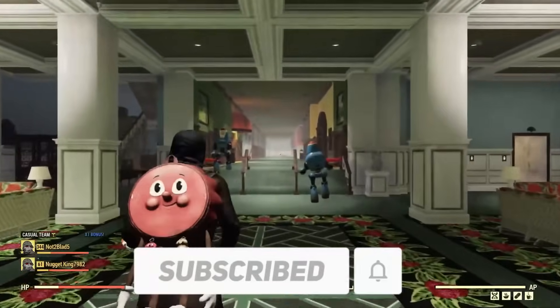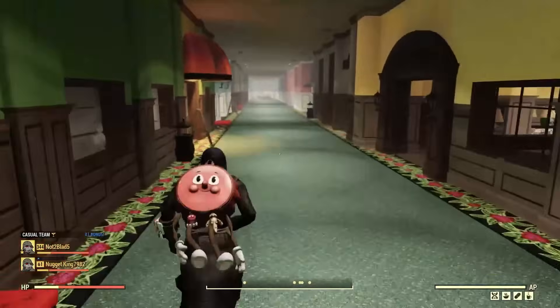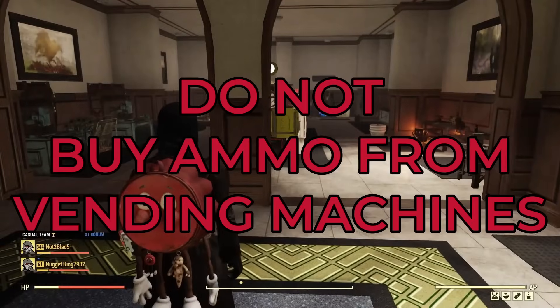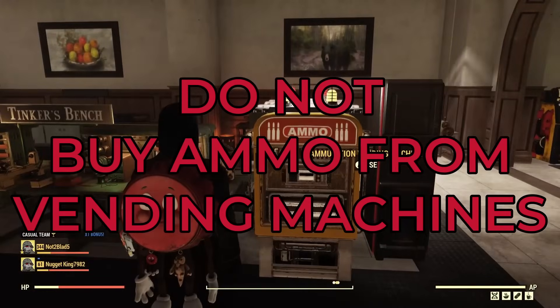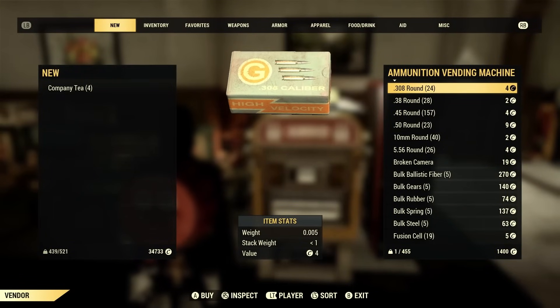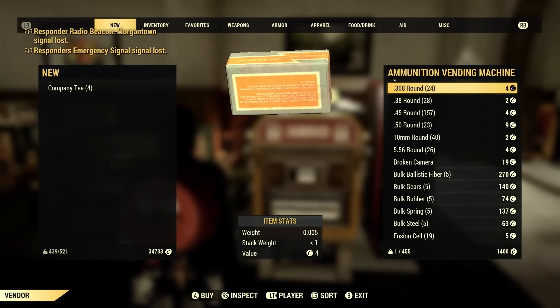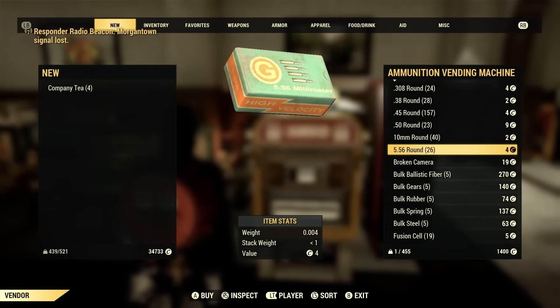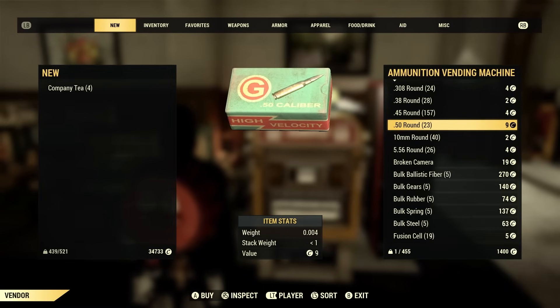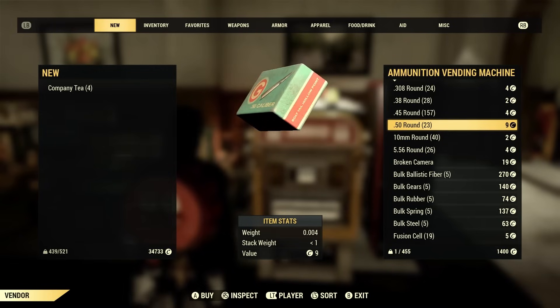All right, guys. So this first one — we're actually over here at the White Springs — is do not buy ammo from vending machines. As you can see, there's the ammunition vending machine here. If I open it up, look at this: four caps for a single .308 round, same with the .556, up to four caps, and nine caps for a .50 caliber round.